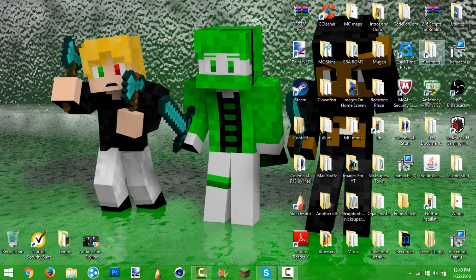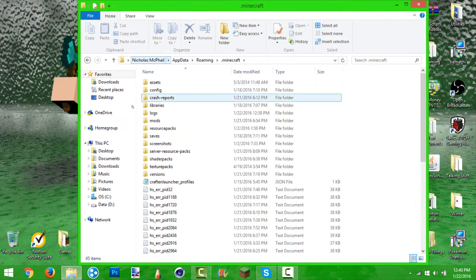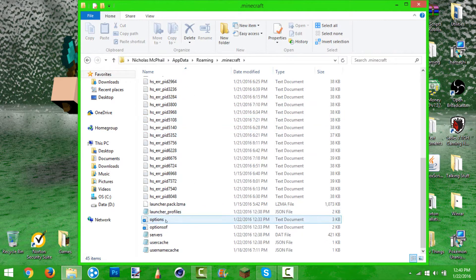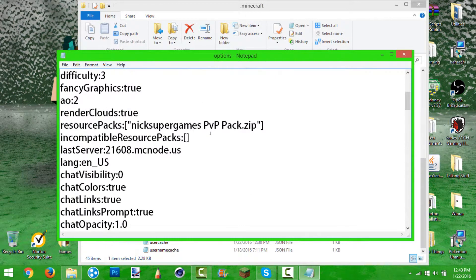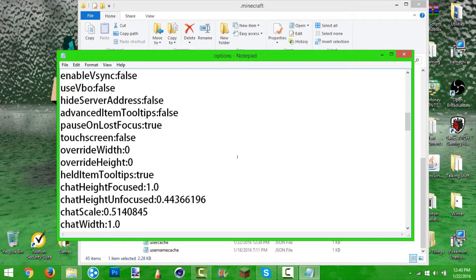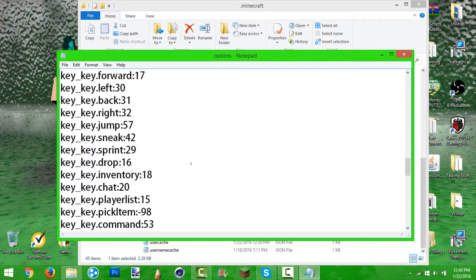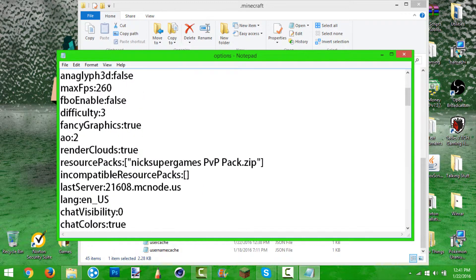I have a shortcut. If you ever want to create a shortcut of it, do that. Go to .minecraft and scroll down. Go to your options notepad file, whatever it is. And if you do not have the options file, try and find a download somewhere on the internet. I did not have to do that because I luckily had that. But let's find it.